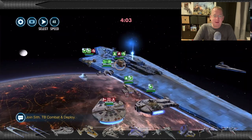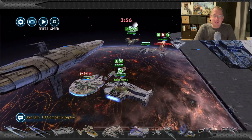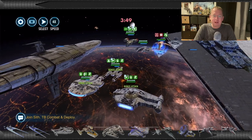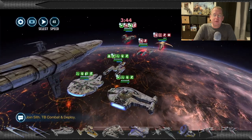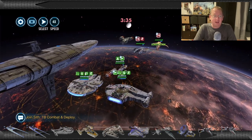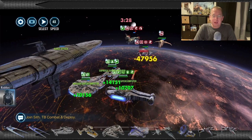We are one minute into this battle and I have not called a reinforcement. The Falcon is starting to take a little bit of a beating, but it is in no way actually in danger. Notice how quickly its shields regenerate. I'm going to talk about the proper turn orders in a few minutes, but before that, let's discuss some general strategy tips that are good to know against any fleet, regardless of where you are — fleet shard, Grand Arena, territory battles, or wars.